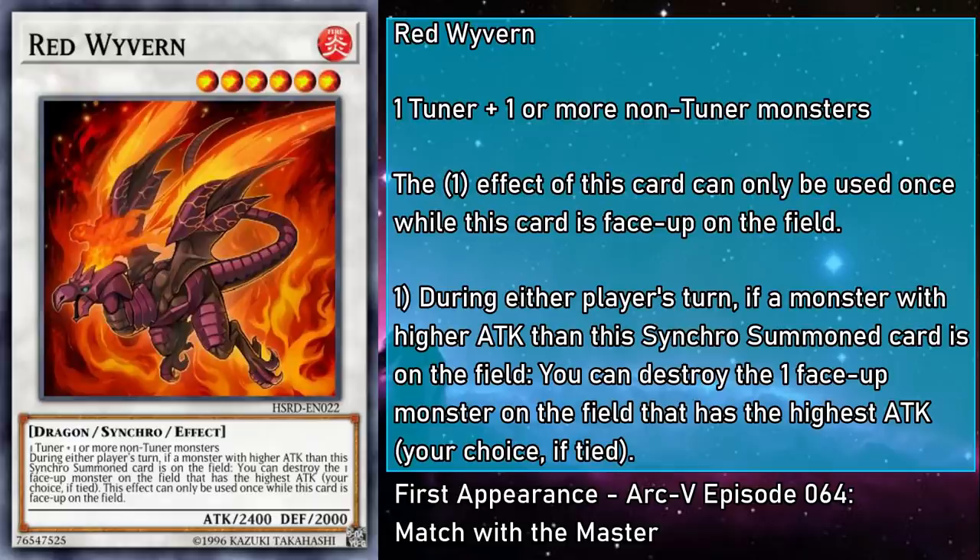Red Wyvern is a level 6 fire monster with 2400 attack and 2000 defense, requiring generic material. During either player's turn, if a monster with a higher attack than this Synchro Summoned card is on the field, you can destroy that one face-up monster on the field that has the highest attack — your choice if tied. But this effect can only be used once while face-up on the field. If your opponent is rocking a big monster, Red Wyvern can pop it to clear the way. You can even make it during your first turn, or when your opponent has no monsters, and then get rid of anything bigger once it shows up, since the effect is at quick effect speed. And once you've used it, it makes for great material to Synchro Ladder with. This is helpful even in non-RDA decks.